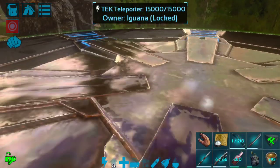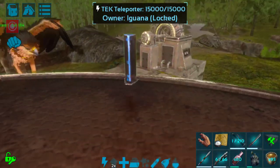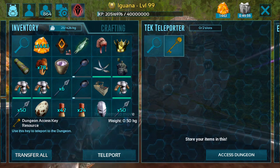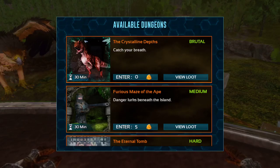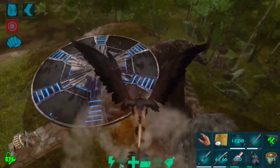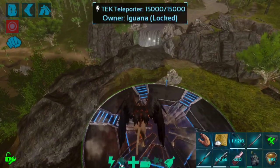Do be careful about where you place it because this platform is quite large and it is going to take up a ton of room. It does have about 15,000 health, so it's not the easiest thing to destroy, which is great. You can actually access dungeons from it — you don't have to access them from the little post specifically; you can access them from anywhere on the platform. So you can go in and do your dungeons from here.